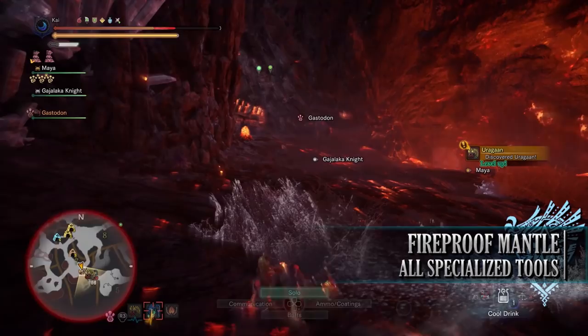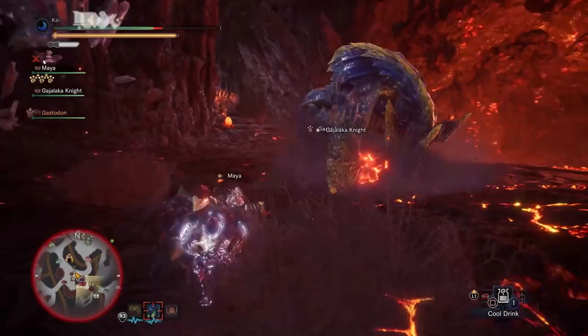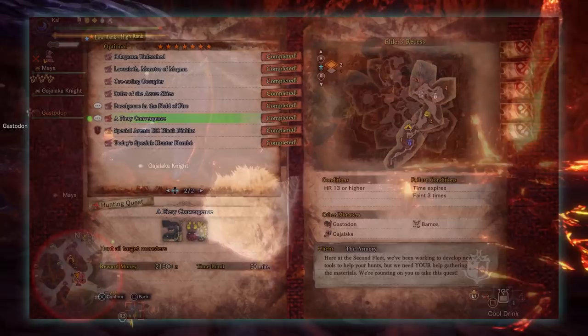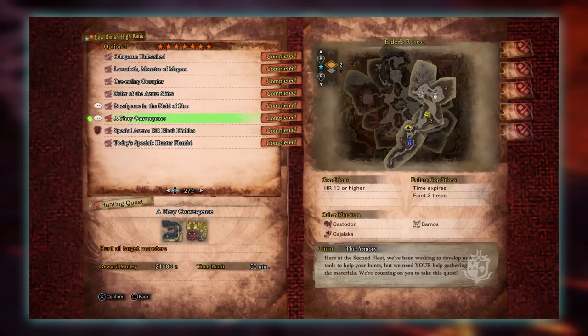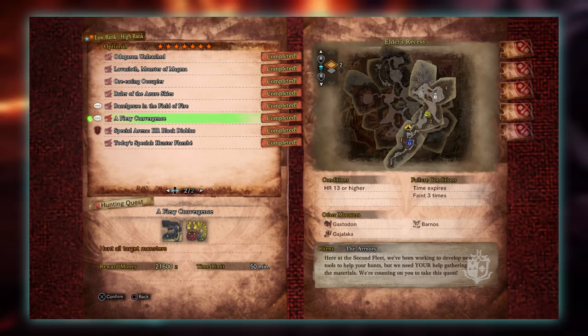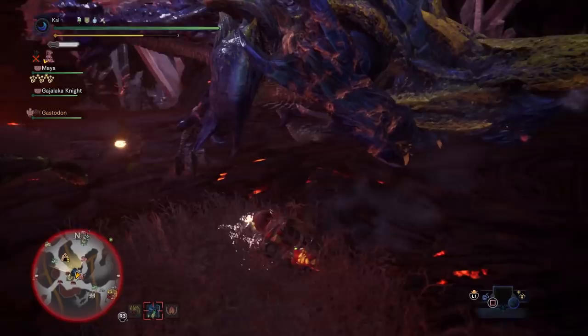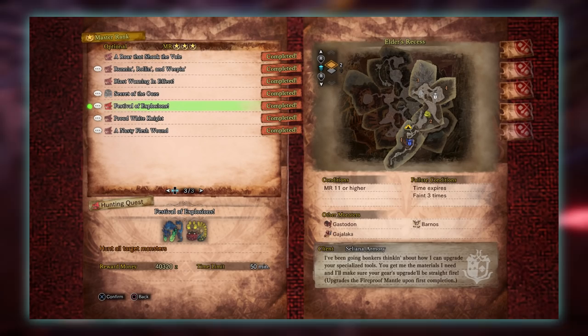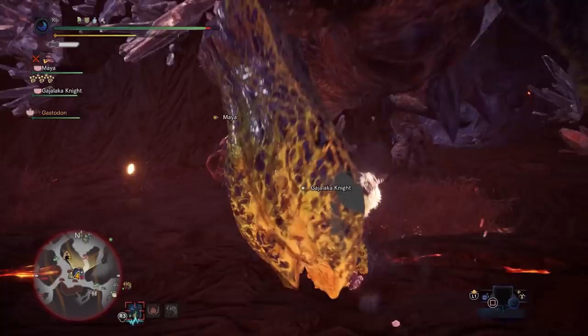The next mantle is the Fireproof Mantle. This is an elemental resistance mantle that reduces fire damage and prevents fire and blast blight. It also prevents any damage when you're in hot environments like the Lava Zone in the Guiding Lands or the Elders Recess. The base version is obtained by completing the 7 star high rank quest The Fiery Convergence, requiring Hunter Rank 13 or higher, and you must have completed The Sleeping Sylvan Queen and Dodogama Drama beforehand. Players have to take on both Lavasioth and Uragaan in the Elders Recess. The upgraded version requires the 3 star Master Ranked optional quest The Festival of Explosions, requiring Master Rank 11 or higher, with players taking on Brachydios and Uragaan in the Elders Recess.